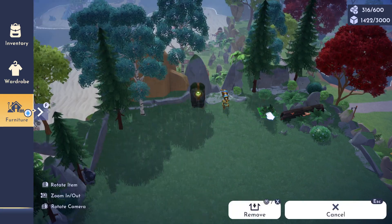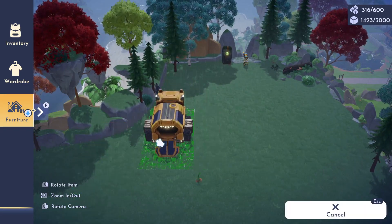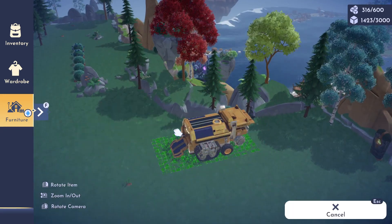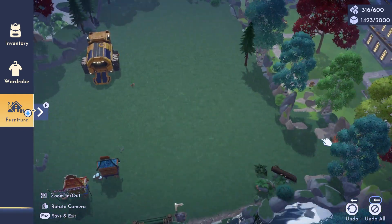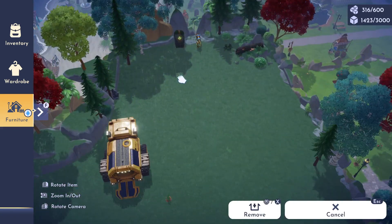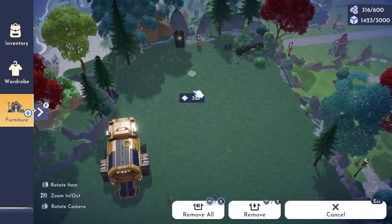The second thing I tried to do was match the foliage. The one I'm having trouble with is the lemon trees, because the foliage is halfway between the Peaceful Meadow and the Forest of Valor. It doesn't quite match either, and it certainly doesn't match any of the other biomes. So I am struggling with where to put the lemon trees a little bit.